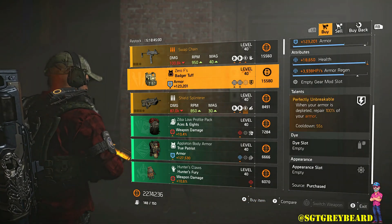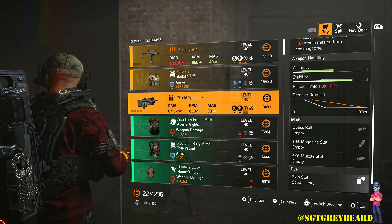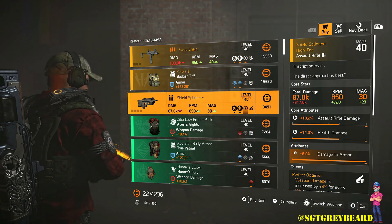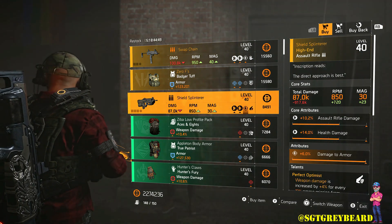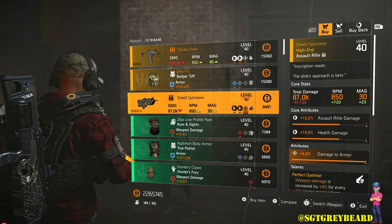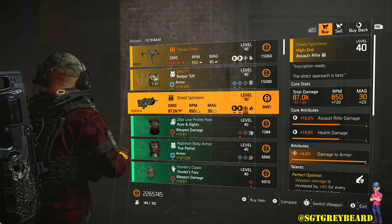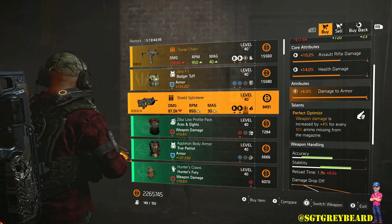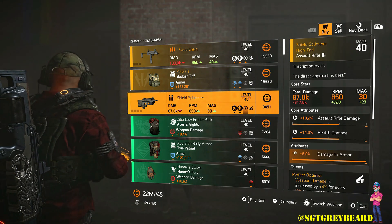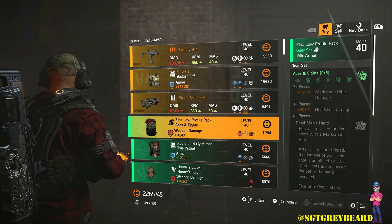The Shield Splinterer is an item you're only going to see if you've defeated all of the hunters from year one. So if you're new or just returning to the game and you don't see this for sale, that's the reason why. There are a bunch of videos online showing you exactly how to do that — unfortunately I never made one. By the way, I'm definitely buying this thing. It is a bit of a grind to get all of the ivory keys you need, but it is definitely worth it. The talent on here is Perfect Optimist — it is an absolute monster.